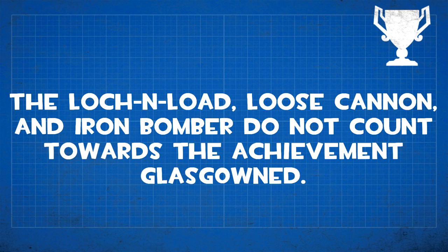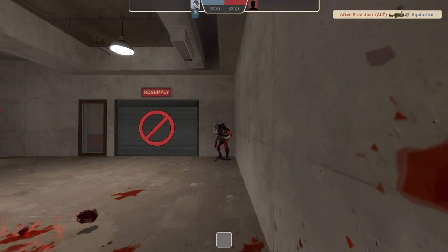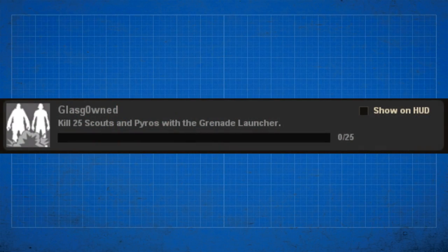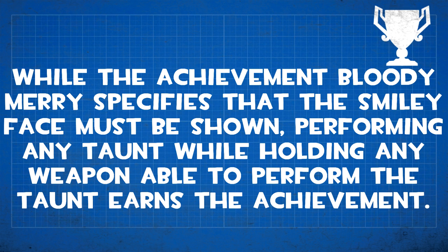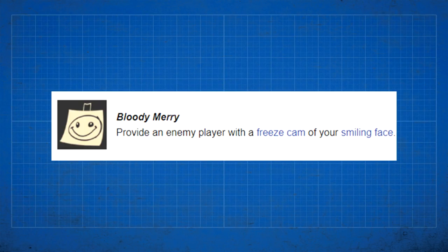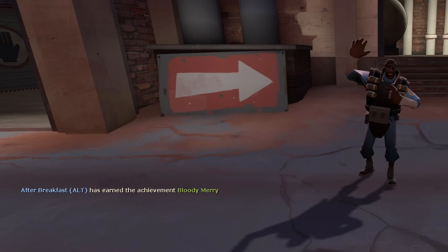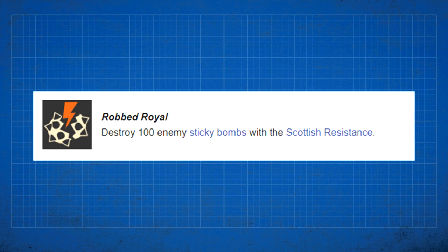The Lock-N-Load, Loose Cannon, and Iron Bomber do not count towards the achievement Glass Gond, which is earned for killing 25 Scouts and Pyros with the Grenade Launcher. It says 'grenade launcher,' which would usually mean any type of grenade launcher, but no unlockable grenade launcher contributes to this achievement. The achievement Bloody Mary specifies a smiley face must be shown, but performing any taunt while holding any weapon able to perform that taunt will earn it — if your Grenade Launcher is active and you taunt with a High Five, for example, you'll still get the achievement.